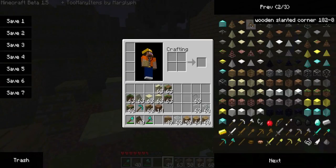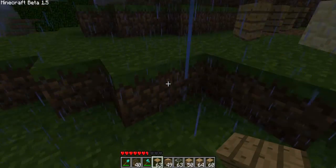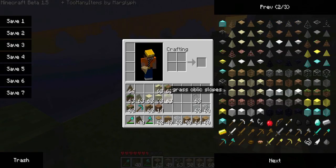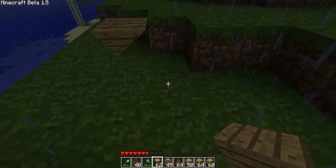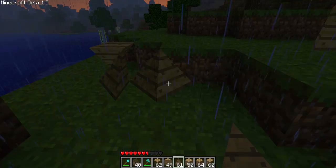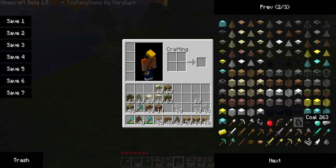You've also got these pointy ones — you can make a little pyramid shape with them. There are all these weird and wonderful shapes; I'm not going to go too far into all of them because it would just take forever.